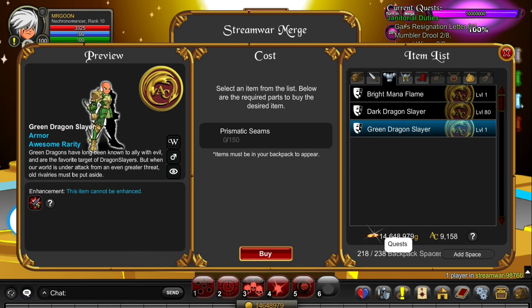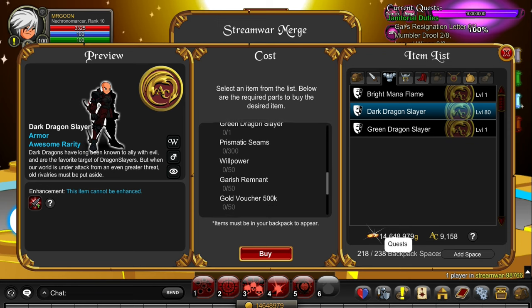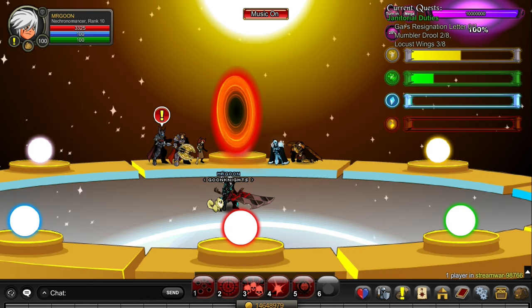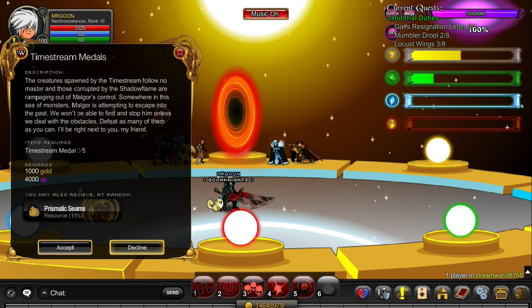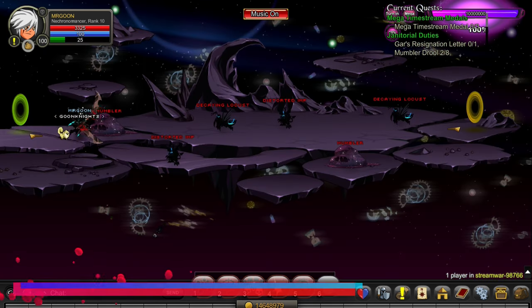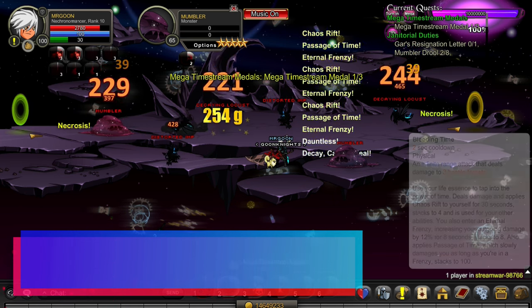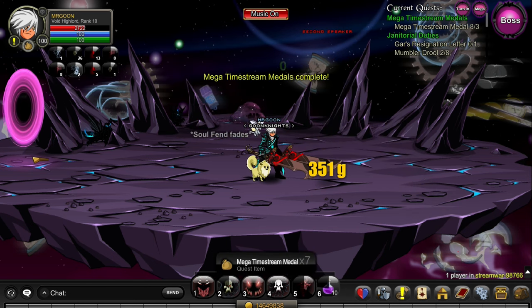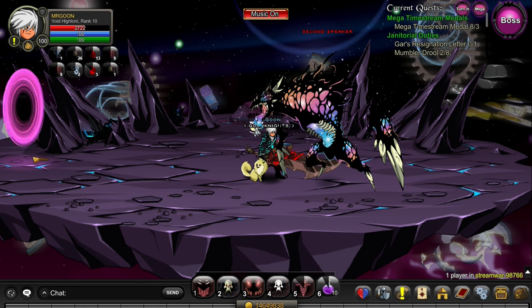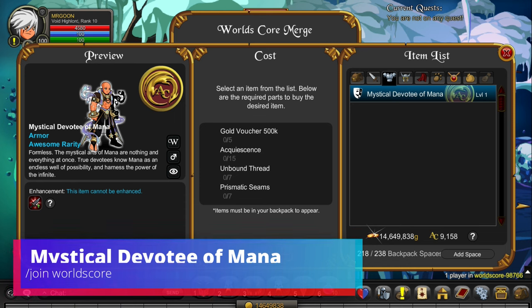Join Stream War is where we're heading next for the Dark Dragon Slayer. You'll also need the Green Dragon Slayer because it's required to merge the Dark Dragon Slayer, and we're mostly here for Prismatic Seams. If you've stacked up the previous quest items you should already have enough Willpower and Garrish Remnants for this quest. You can get Prismatic Seams via the top two quests — the normal war ones with quick turn-ins, though they sometimes bug. Alternatively, head to the boss with a group: he drops Mega Medals up to times 14 or 16, with a 50% chance of dropping Seams on the Mega Quest turn-in.